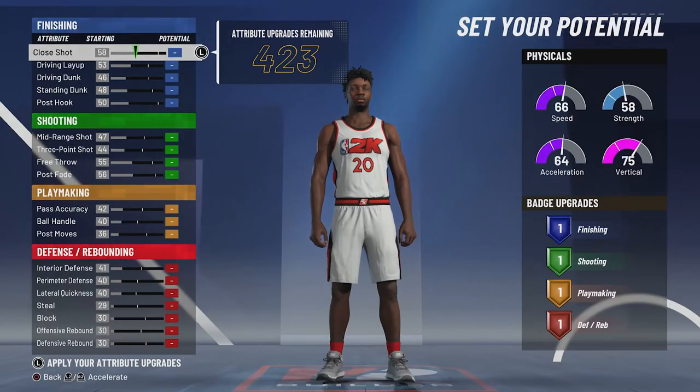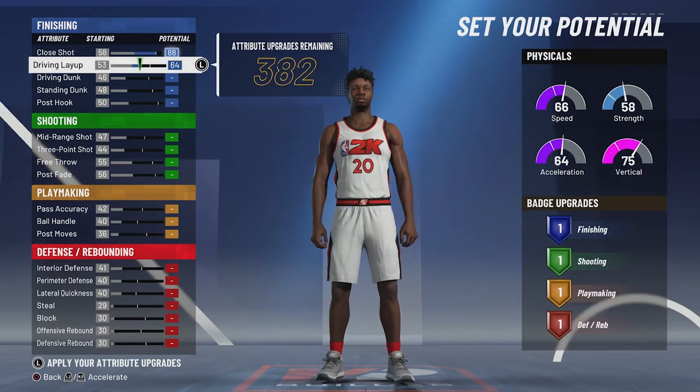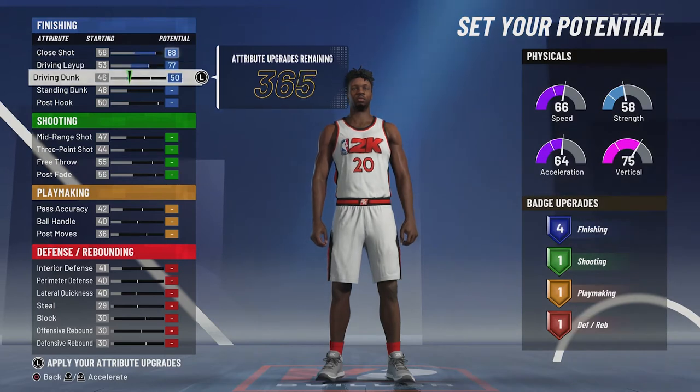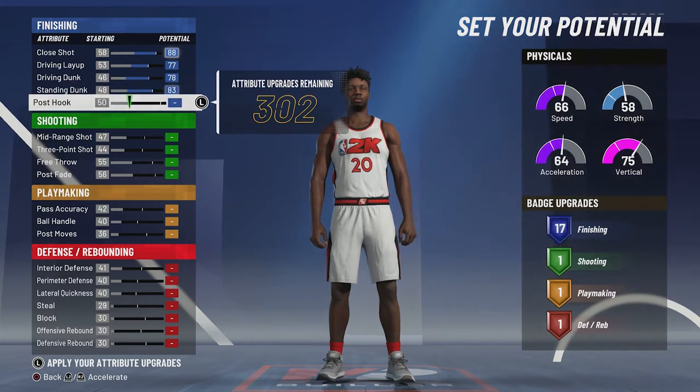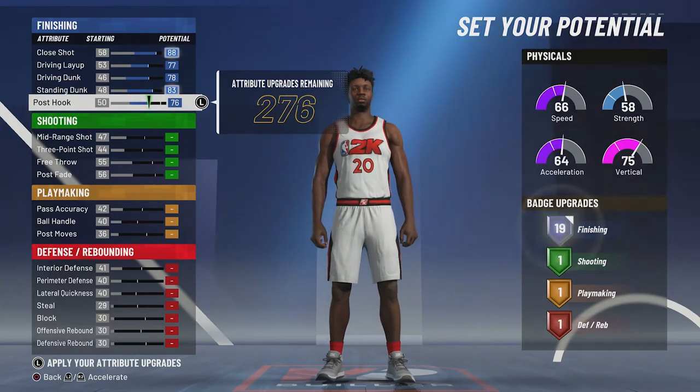For the attributes, you're going to bring your close shot up to an 88, bring your driving layup up to a 77, bring your driving dunk up to a 78, bring your standing dunk up to an 83, and bring your post hook up to a 72. That's going to give you 19 finishing badges.